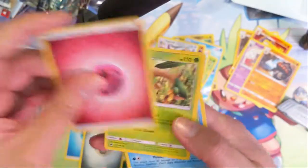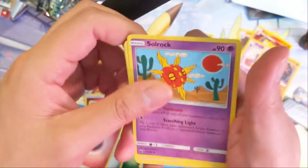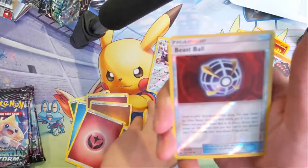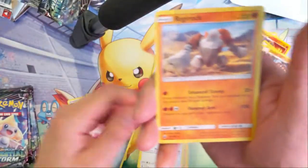Alright, got a Fire Energy. Tropius — a couple of my friends in Pokémon Go have Tropius, but I'm not sure if that's a regional or something; it's definitely something I don't have. Ooh, Beast Ball — not bad. And then a Regirock.